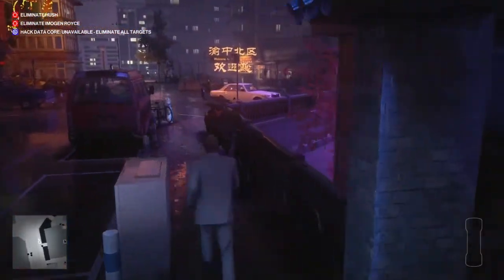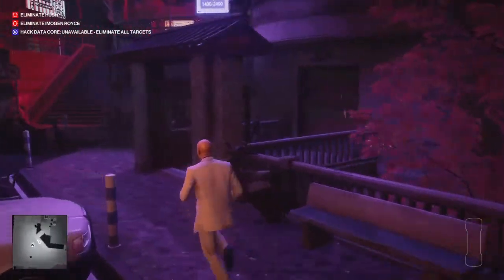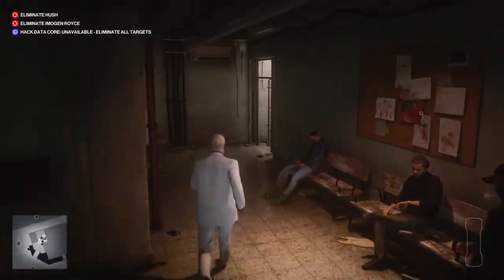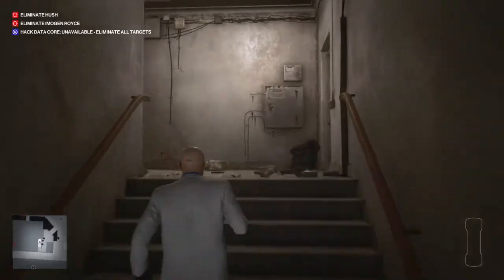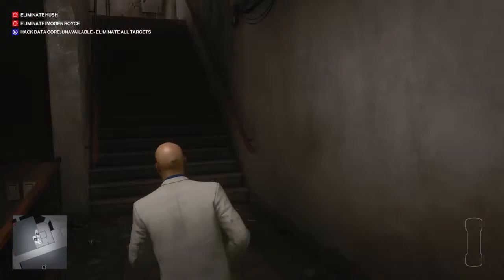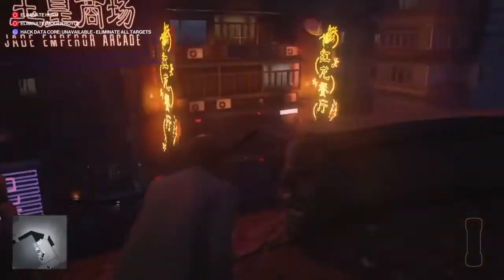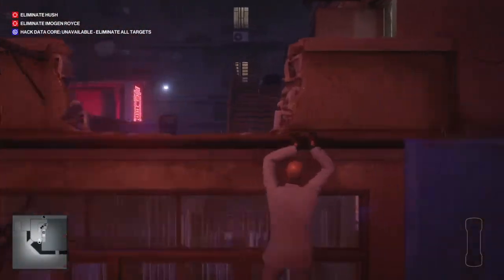We're looping back around and going this way because we can avoid lots of guards. We don't have to sneak past loads — just use your room. This was one of my favorite levels in the game; sneaking into that room to break into the facility was a lot of fun. Drop down here and shimmy around the edge.